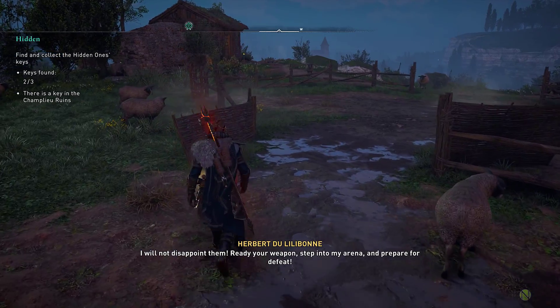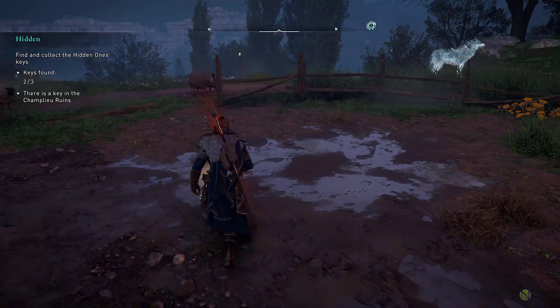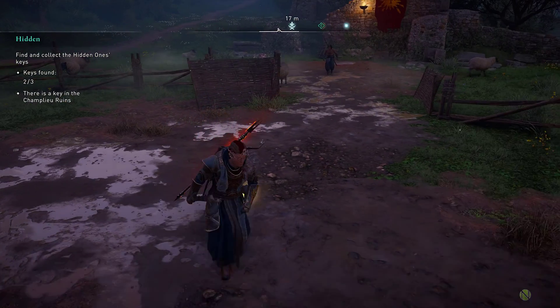The key to this fight is starting the offense first, because once he gets rolling and gets his polearm ignited he can inflict devastating amounts of damage.